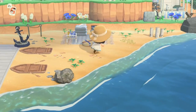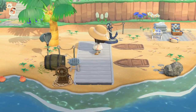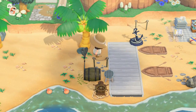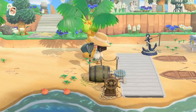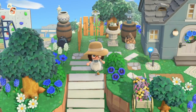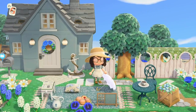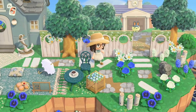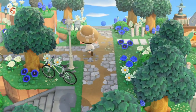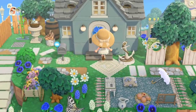This beach area is right back at Resident Services. I didn't know what to do here, so I've put down a little seating picnic area and a mini pier with some rowboats and paraphernalia from time at sea — hashtag barrel core! This leads up to my house. I'll show you the exterior first: there's a seating area out front and a little tiny path that takes you back to the island entrance.